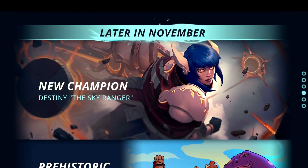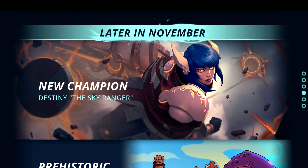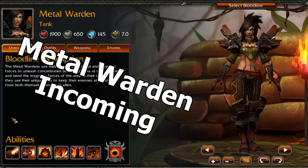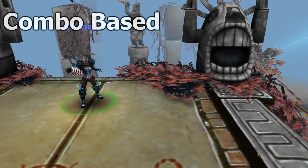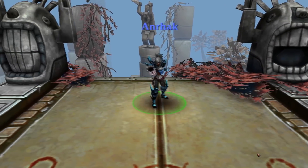So in late November we're getting a new champion, Destiny the Sky Ranger. She's got a big ol' gun. There's no doubt that this is our Metal Warden port from BLC. Metal Warden is a combo-based anti-melee ranged tank. Let's look at her abilities.